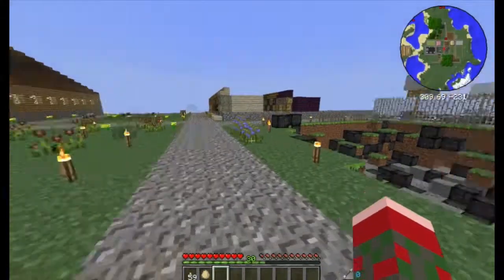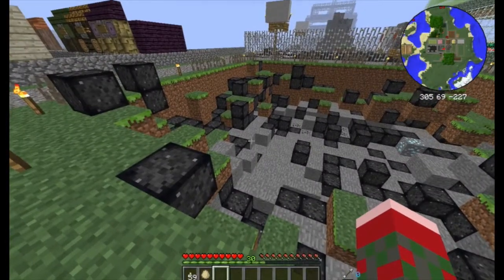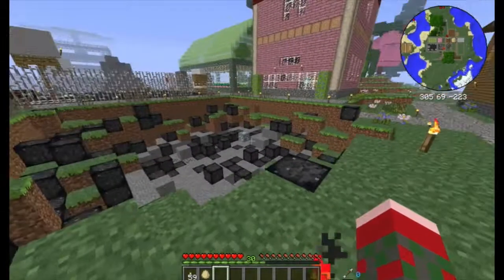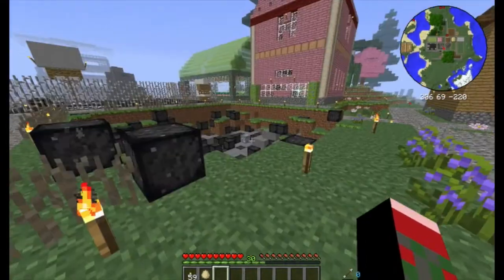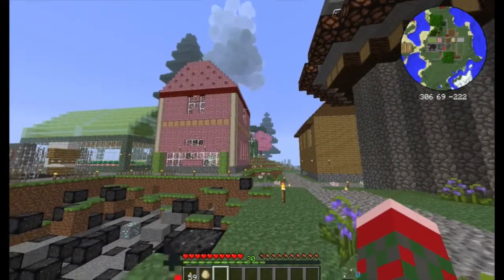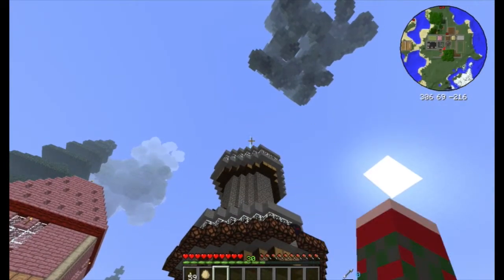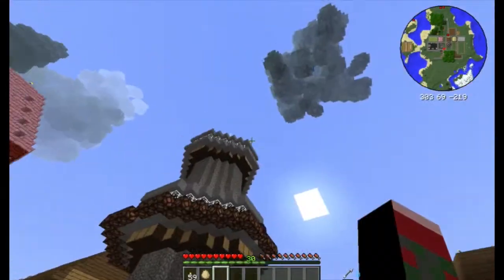Over here on your right you will see a normal meteor strike crater — and there are diamonds over there. I'm not going to get them now because this is for education; this is an example of what will happen to your game, especially if you try to build an overworld campus without first installing a meteor shield. You can see the light source way up there — that's our meteor shield. This is what happens when you try to build before you install that. Very important lesson.